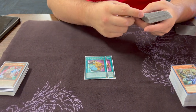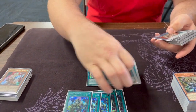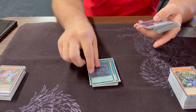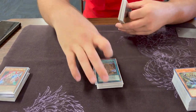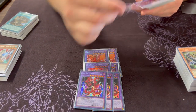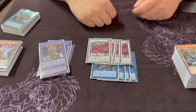We got two Pot of Prosperity, we got five Small Worlds — why, I don't know — we got a playset of Crossout. We got three Ready Fusion, two Branded Opening, one Into the Void, one Forbidden Droplet, and one Magnificent Map for Plunder Patroll. For the fusions: two Albion, two Quiritis, three DPE, two Dragoon. For the links, we got four Underworld Goddess, and for the synchros we got four Ruddy Rose.